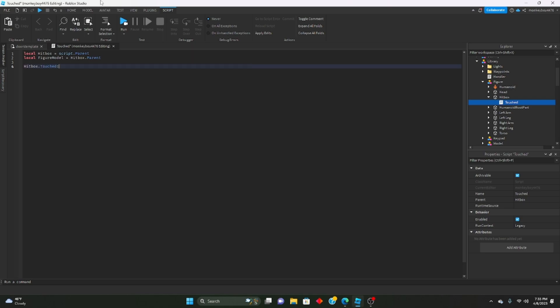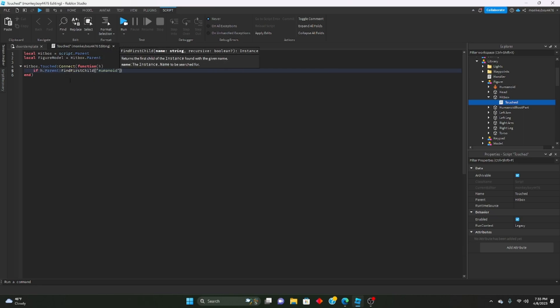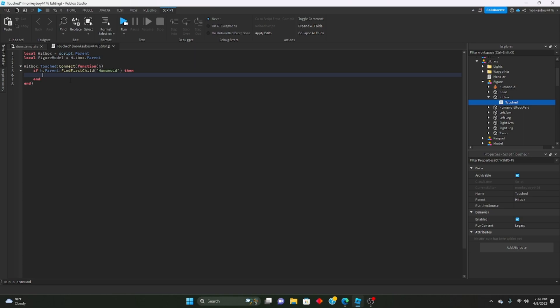Then we do hitbox.Touched:Connect(function(h)) — where h is the part that hits the hitbox. We check if h.Parent:FindFirstChild('Humanoid'), to make sure it's an actual character.